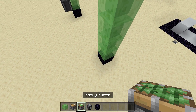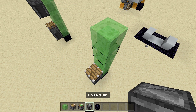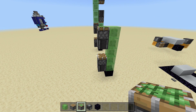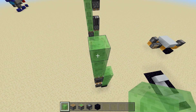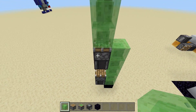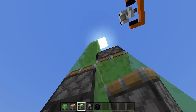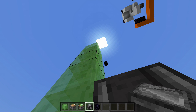Come up five slime blocks or honey blocks - one, two, three, four, five - and then on the bottom one place an observer block facing up, a piston facing up, skip a block, place another observer block facing up, and then your sticky piston facing up off of that. Then take out your slime blocks once again and come up six - one, two, three, four, five, six.